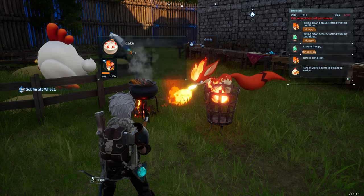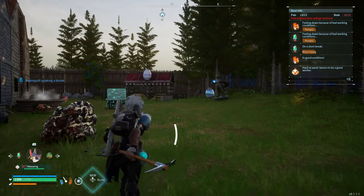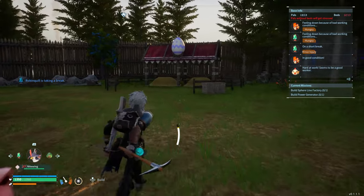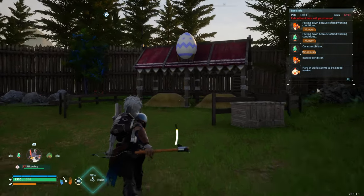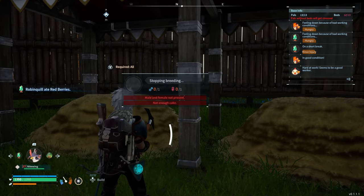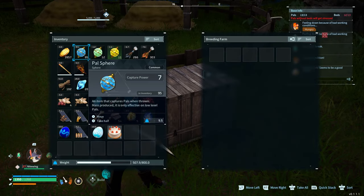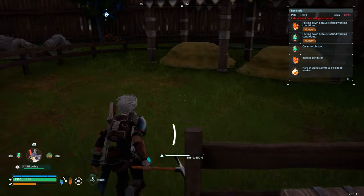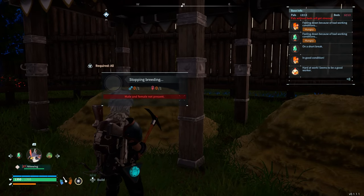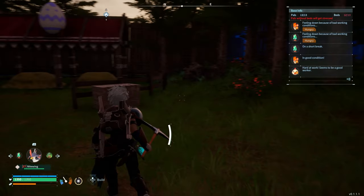We finally got one cake — it takes literally 20 to 30 minutes per cake. So hopefully this can work with just one cake. First, we obviously need a male and female present, and we need to put the cake in the box. We put the cake in the box — good, it no longer says we don't have enough cake. But it still says 'male and female not present.' I don't know if you can crossbreed, but we're going to try it out.